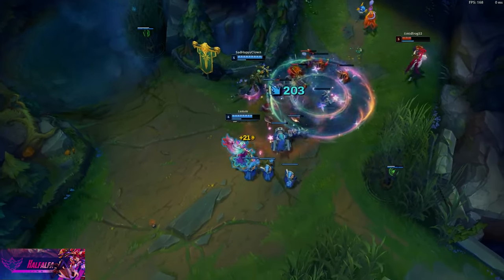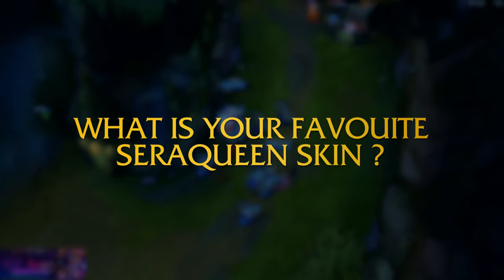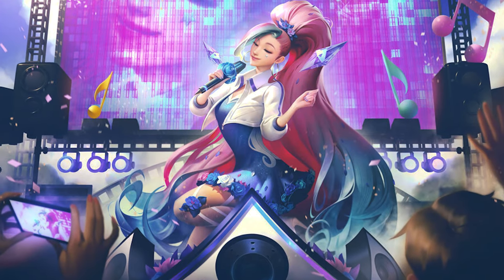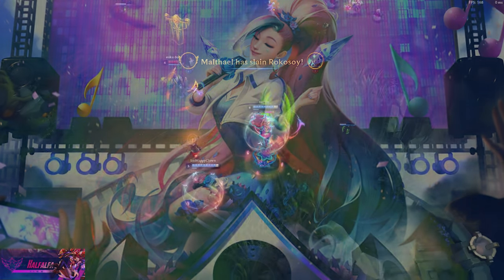The final question I asked Coco Bob: what is your favorite Seraphine skin? He said Rising Star — her sounds are really loud, especially when you have 100 CDR in late game, and it makes enemies blow up in all-chat.